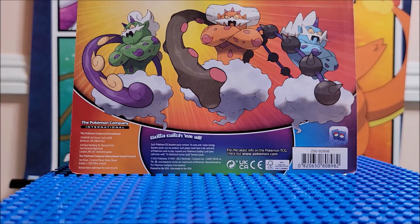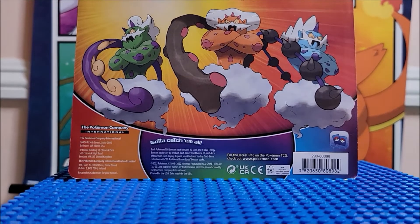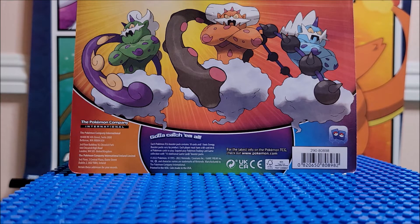Flipping it around so you can see the detail on the cards — 'Add the Forces of Nature to your collection.' Expand your collection with three foil Pokemon TCG cards featuring Tornadus, Thunderous, and Landorus, plus a metallic coin, two Pokemon trading card booster packs, and a code card for Pokemon Trading Card Live.